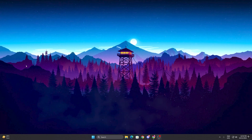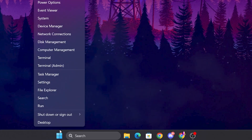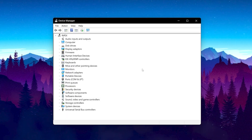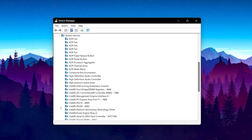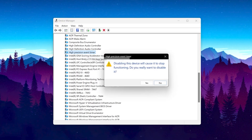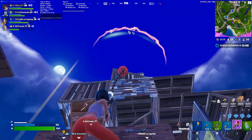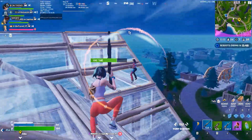The next step is to disable HPET (High Precision Event Timer) on your PC. Right-click the Windows Start icon and open Device Manager. Click the System Devices dropdown and find High Precision Event Timer. Right-click it and select Disable Device. This will help fix high CPU usage, reduce FPS drops, and give you more FPS in Fortnite.